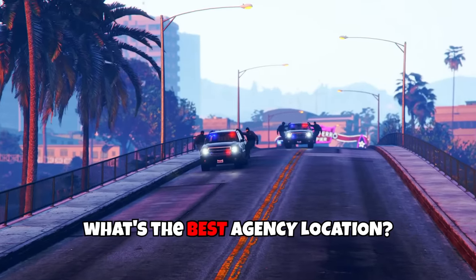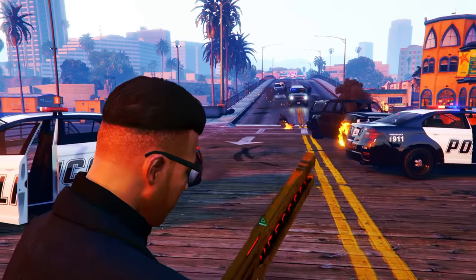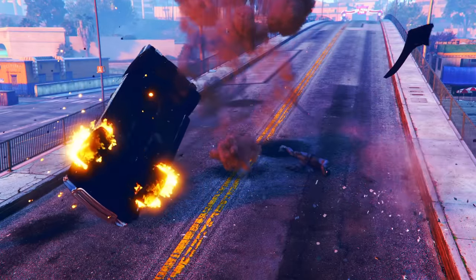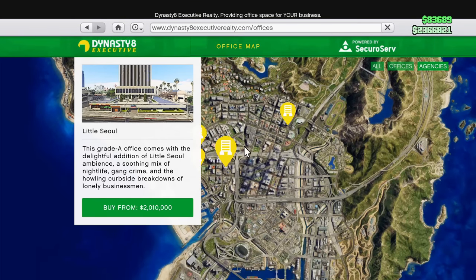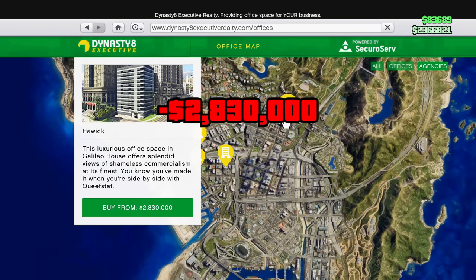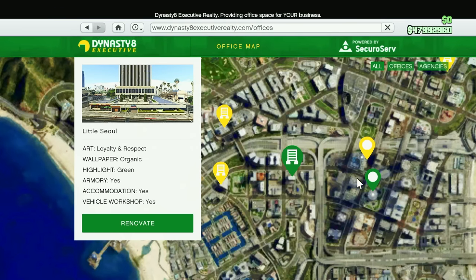First, let's go over which location to buy an agency. All four agency locations aren't too far from one another so it doesn't really matter which one you get. You can buy the cheapest one for around $2 million in Little Seoul, and then the most expensive one up in Hawick for $2.8 million. I personally went for the Little Seoul location, not because it's the cheapest, but because it's right down the street from my CEO office.